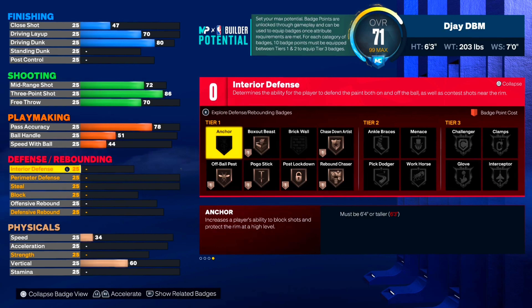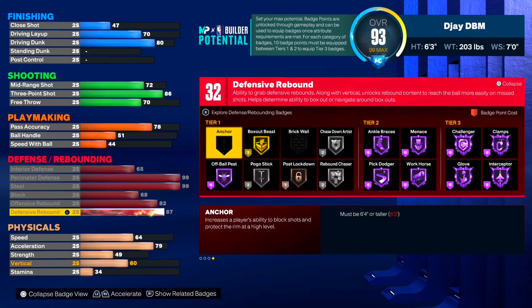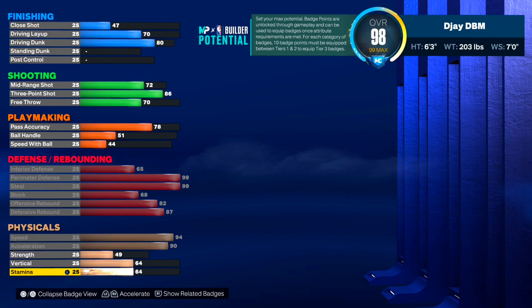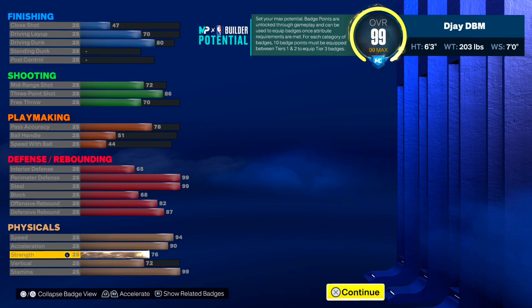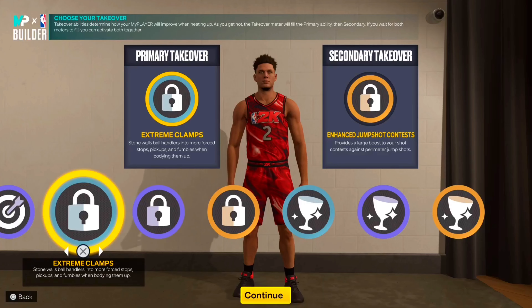Defense on this 6'3" build gets crazy because you get way more defensive upgrades. We're gonna max out interior defense, perimeter defense, and steel — you see all those hall of fame badges at tier two and tier three. Max out block, offensive rebound, and defensive rebound. For physicals, max out speed — you got 94 speed — and 90 acceleration. Stamina maxed out, vertical at 72, and still got 76 strength at 6'3". I feel like I like this build better — you get 99 perimeter D, 99 steel, and way more potential defensive upgrades.